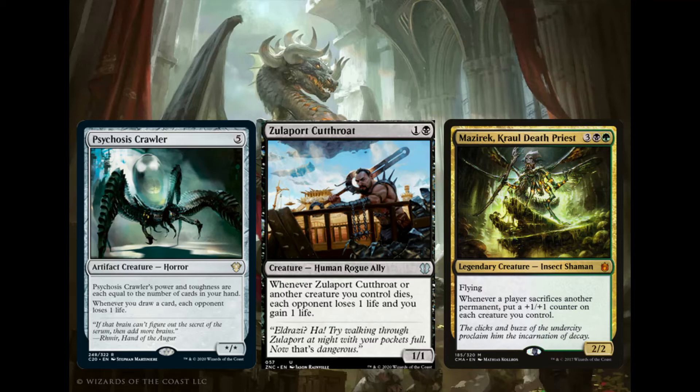Psychosis Crawler is 5 mana for a star/star — its power and toughness equal the number of cards in your hand. With unlimited hand effects like Reliquary Tower and Thought Vessel, this can actually be a pretty big attacker. The ability we're looking for is: whenever you draw a card, each opponent loses 1 life. So with Korvold out, this makes every sacrifice trigger make each opponent lose 1 life — you draw a card and get a +1/+1 counter on Korvold. I've won a couple games with this.